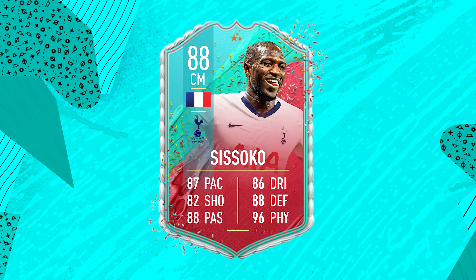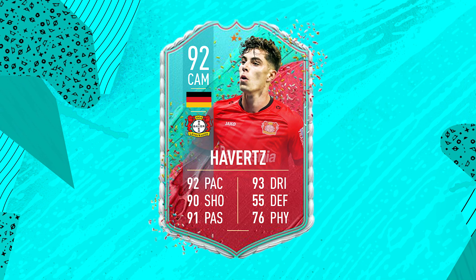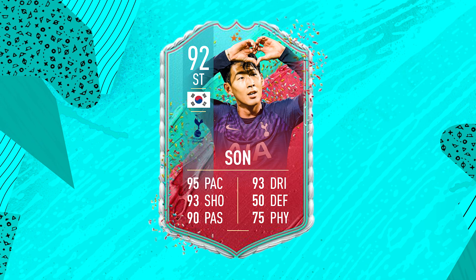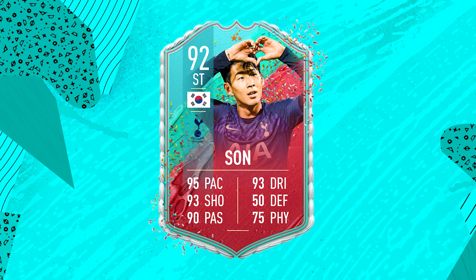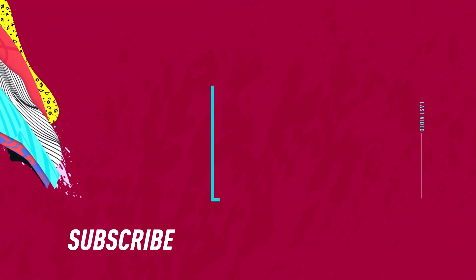We're also going to hopefully see some nice weekly objectives. To summarize: the player on the left should hopefully be Sissoko, in the middle should be Havertz, and on the right I'm going for Heung-min Son. Let me know in the comments below if you agree or disagree and what you're hoping for with this promo. Thanks for watching and I'll see you next time!